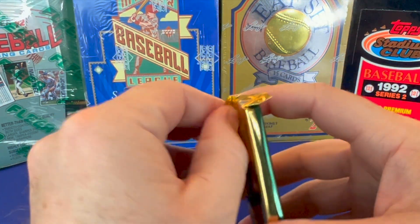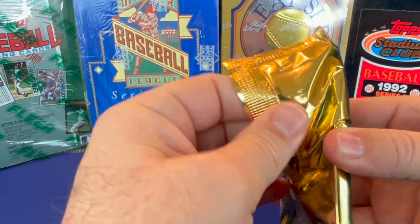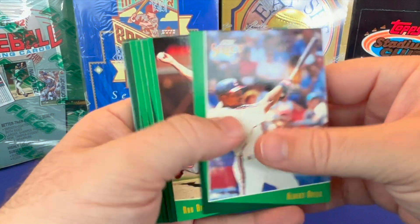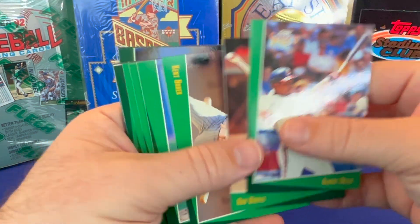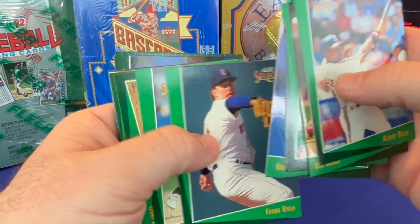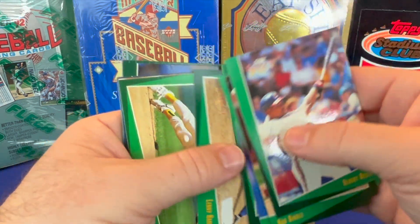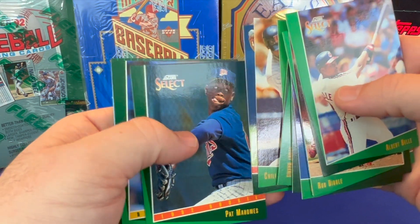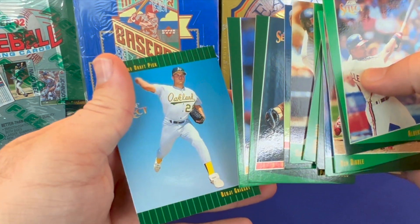What do you think — do you like the cards that you got so far that are in sleeves? Which one's your favorite? Probably the insert. Yeah. There's Albert Belle — that's a good hitter.